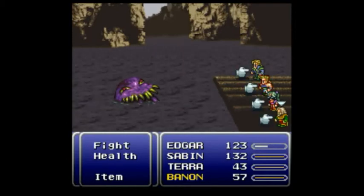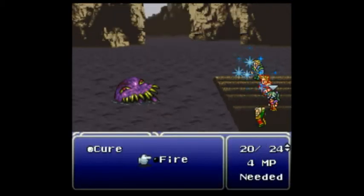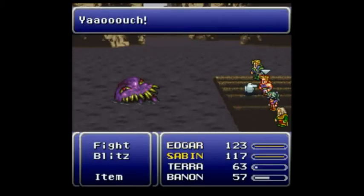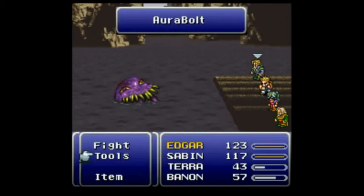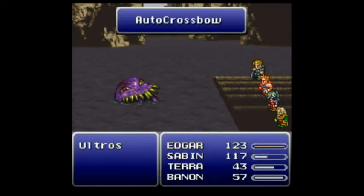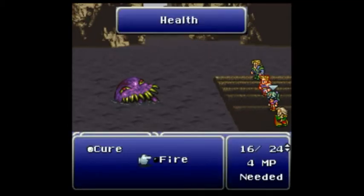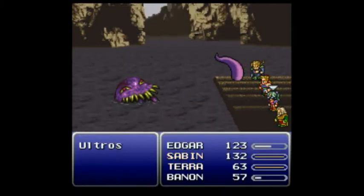This is Bannon, I'll keep healing for now. Sabin was tentacled — his turn was just sped up, so I can use that and then hold the menu with Edgar. One more turn of health with Bannon. I need to give him as much time as possible so I can defend. I won't cast fire this turn. Sabin's turn was up — oh no, that was coming a little faster than I thought and Bannon died.